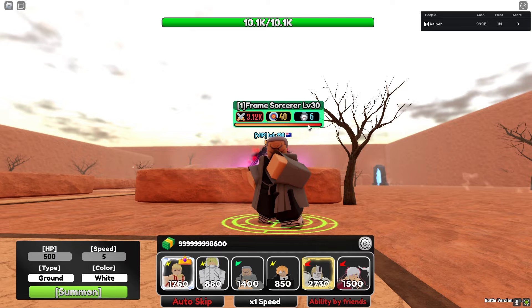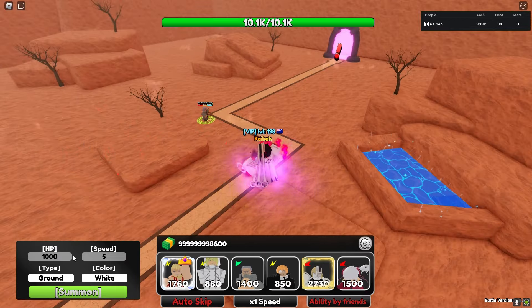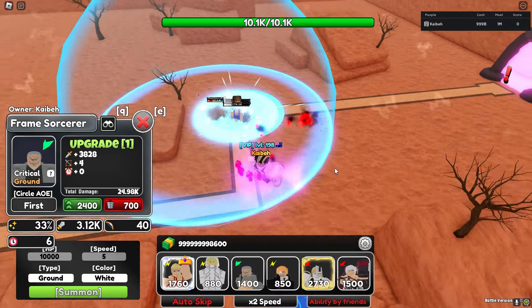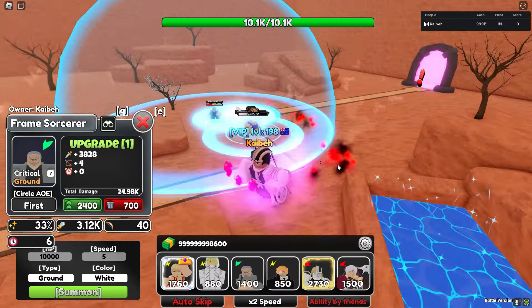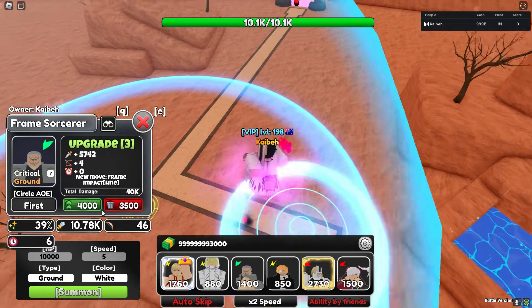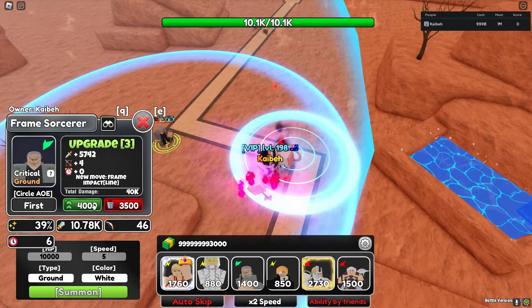Seems like it crits ground units because it's out of the room — I know they're in this game. It looks like in person... here are their max base stats right there.